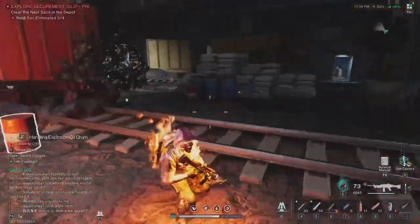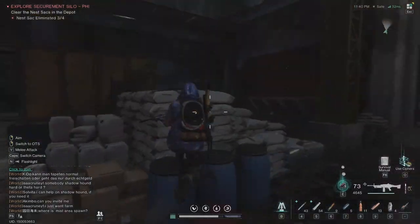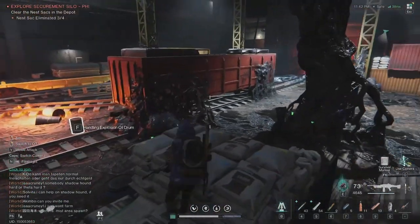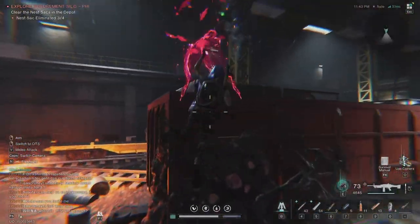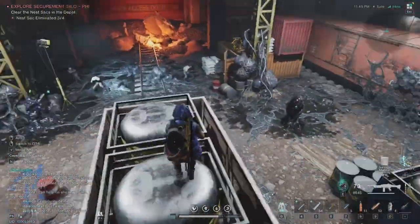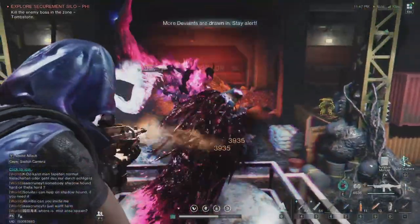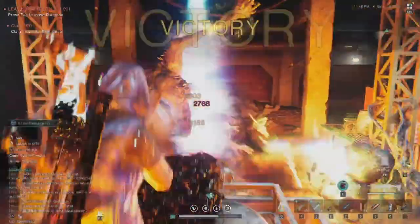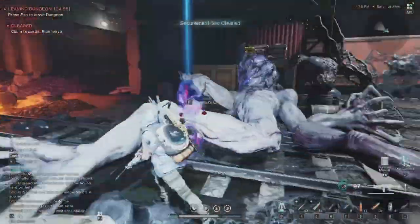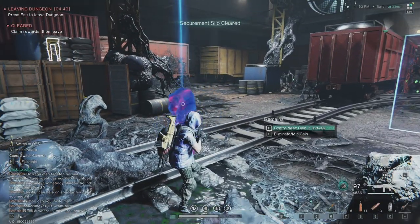One last egg — after I kill this, the boss will spawn. What I usually do is I go here and jump onto this, kill the last egg, and then when the boss spawns, just do it. Because now this is easy mode. Usually I would kill this much, much longer. And that's it from the second silo.